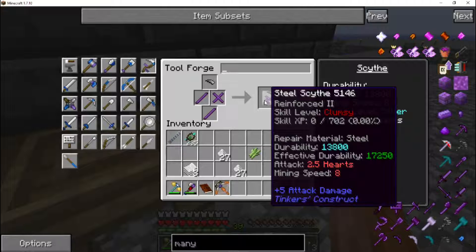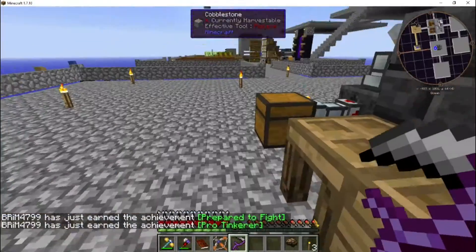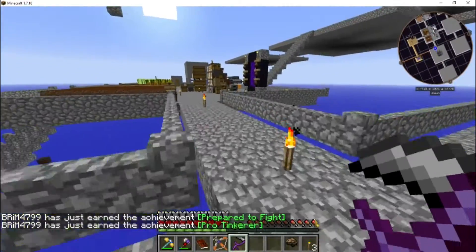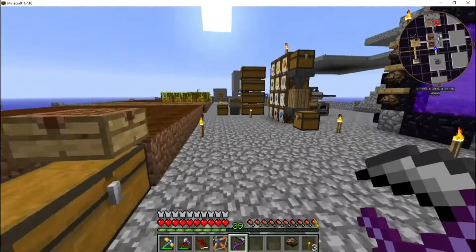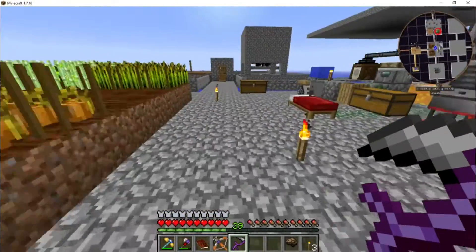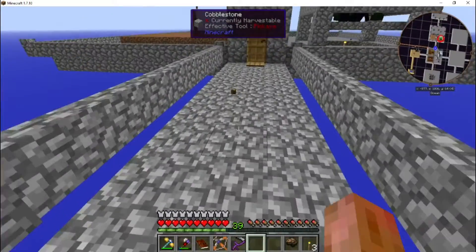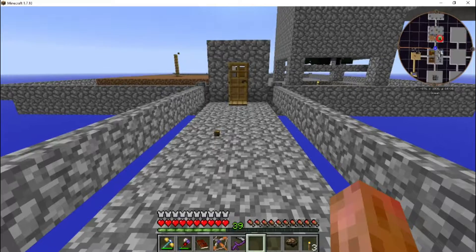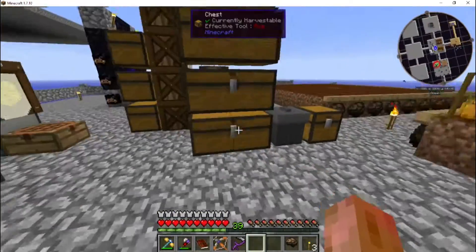We'll just have to see. Hey, look at that — we picked up some achievements too! Now there's a problem: have we found a nether fortress yet? Nope. What do we need to build the wither boss? Wither skeleton skulls. And if we don't know where there's a fortress, how are we gonna go about getting wither skeleton skulls?